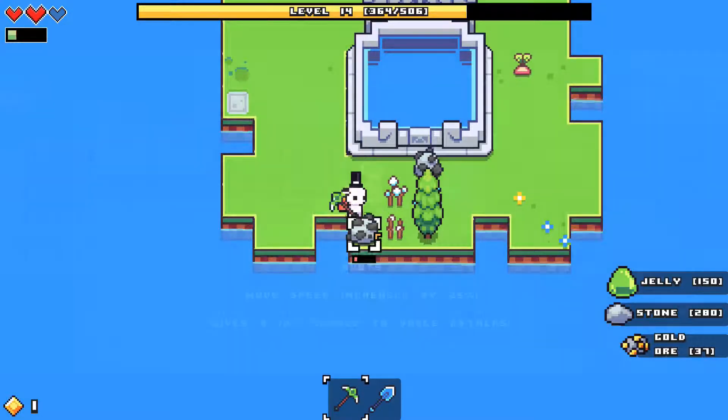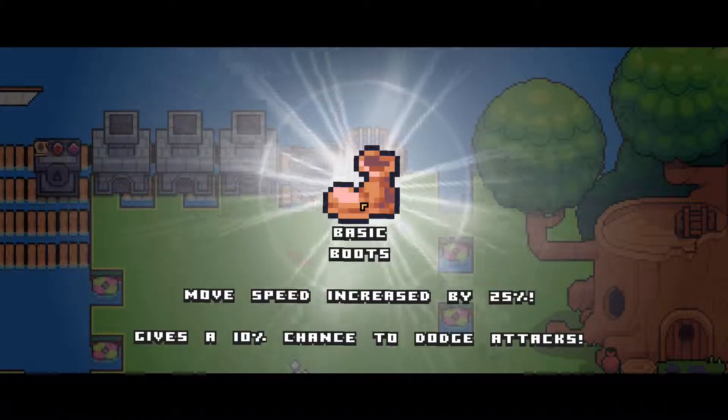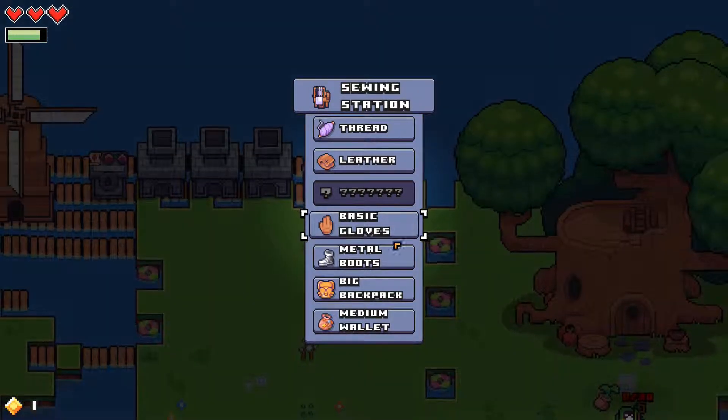We got level 15 and we got the boots — gives a chance to dodge attacks. Good. You know, I just died. I got hit, and then hit again, and I went down.